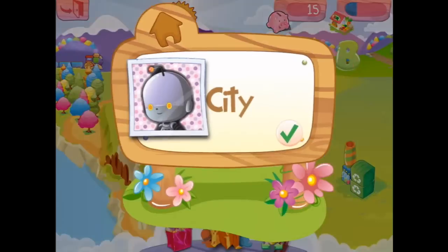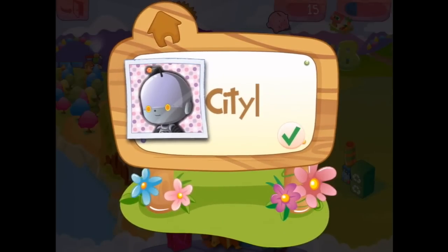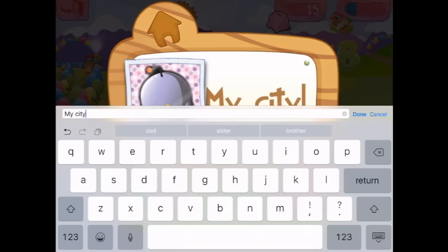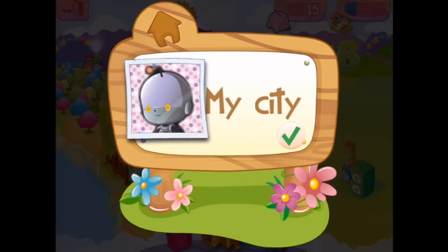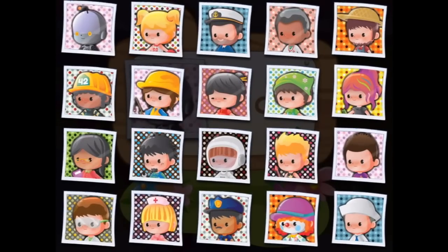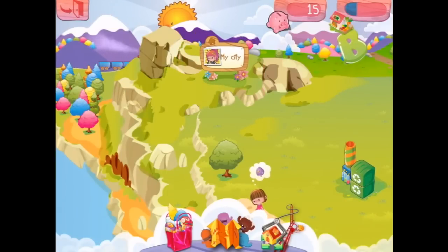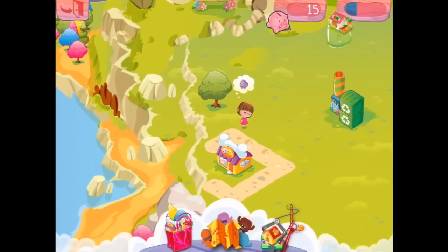Seeing as how we cut down four trees, we really do need to reforest. And city — so we can call it My City. Done. Then we can choose a little person. Oh, this is very cute. Okay, what's next?